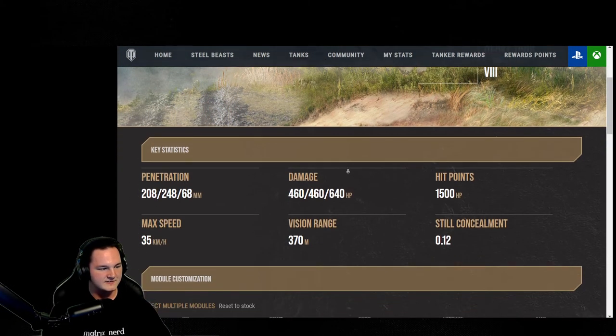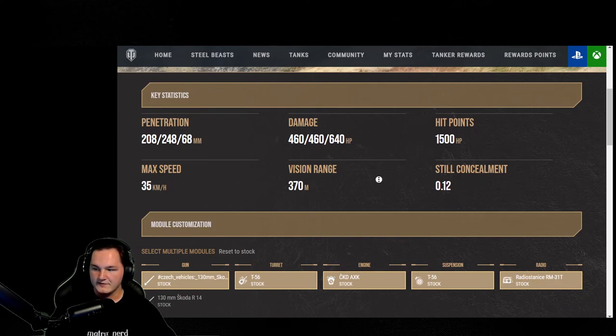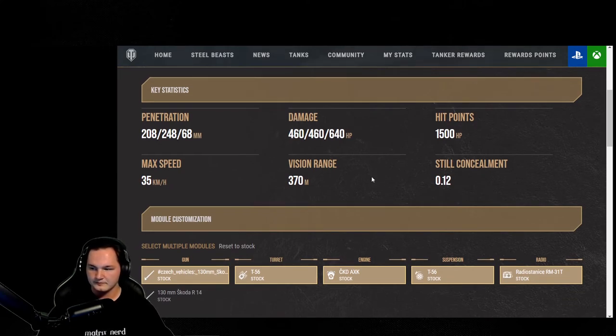Starting off with the Skoda T56, we're looking at 208mm standard penetration, 248mm premium penetration, along with 68mm of high explosive penetration. Damage is 460 across the board until you load the HE for 640. I've been able to use those high explosive rounds — I saw 670 and then 604 on a poor Waffle Panzer IV tier 9. He did not like what I did to him. Even though this tank has such a high alpha gun with a decent reload, its limitations are a top speed of 35 and a view range of 370.